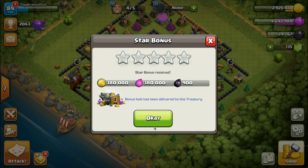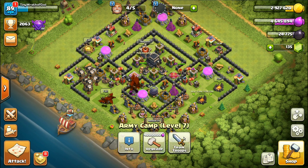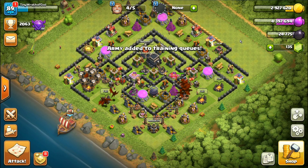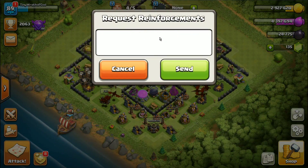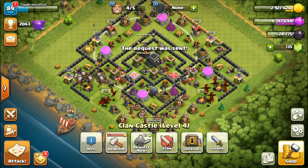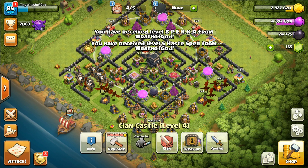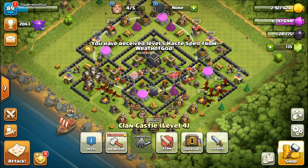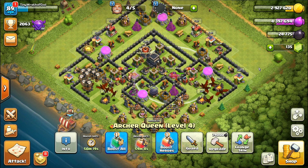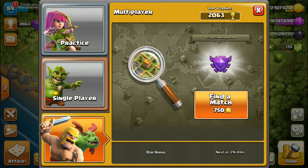To be fair, I don't use dragons very often. Town Hall 7 everyone does dragons, and a little bit of Town Hall 8, then I kind of never use them again. So this is gonna be an experience. I'm gonna get a PEKKA in the clan castle this time - got it. And maybe a Haste spell, that might not be a bad idea. I could upgrade my queen but it ends the boost - I totally forgot about that.